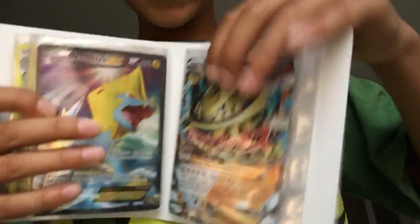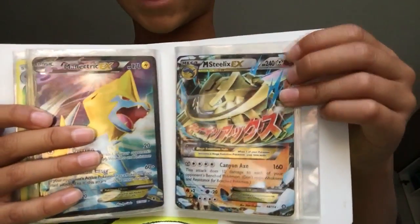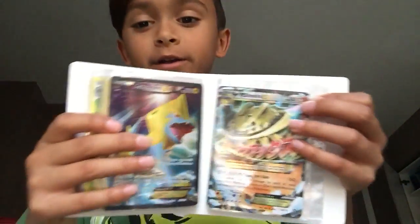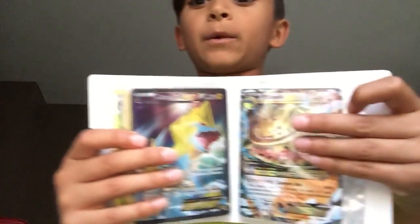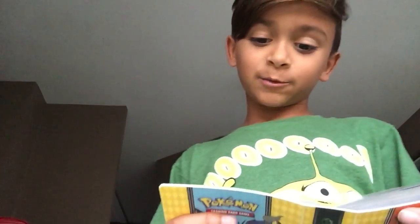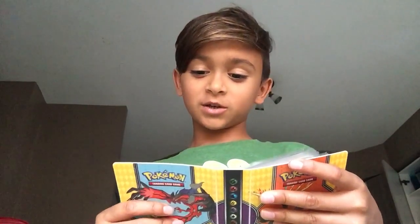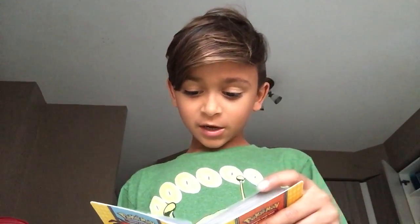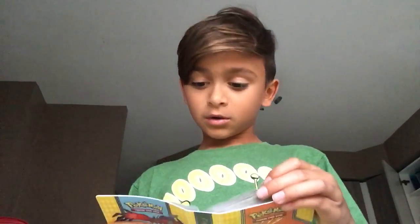And are you ready to see this? So I've got this guy. Mega Steelix EX. And it's got double energy. It's got 240 health. It's got 160 damage. And I think that's pretty cool because it's Mega Steelix. And it's got 240 health, which is good. I like how it's double energy. I never knew Mega Steelix would be double energy. I never knew one of its powers would be a fighting type. 160 damage is pretty good.